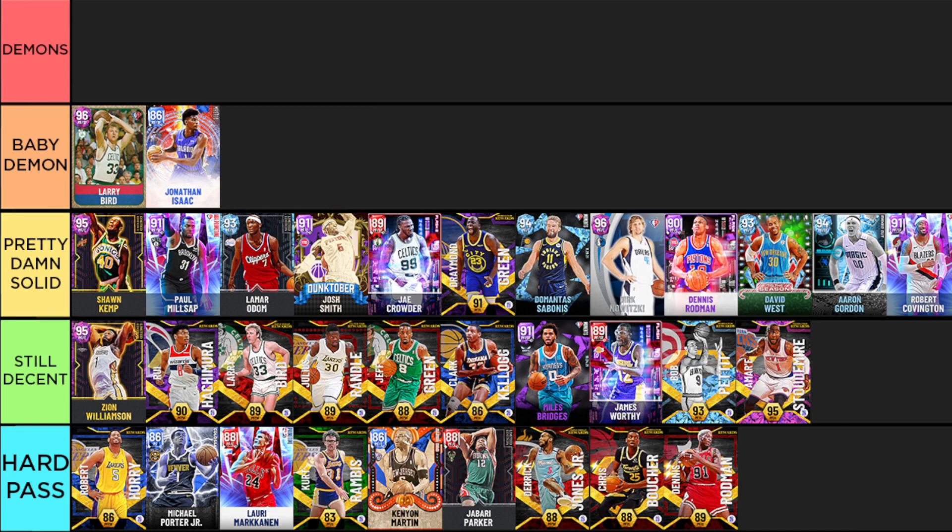Sapphire Jonathan Isaac - some people say he's in the demon tier, but I'm one of the biggest Isaac fans out there for this sapphire, even though he doesn't have the badges to back it up. My favorite way to play him is to badge him up specifically for the power forward - add Rim Protector and Brick Wall and he becomes an absolute menace. He has jump shot 70 on quick so he has a really fast, easy-to-time jumper most people can get down, plus he's one of the most versatile defenders in the game, guarding one through five with ease.